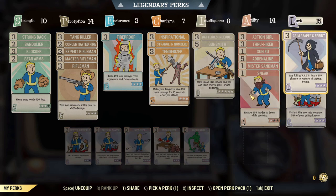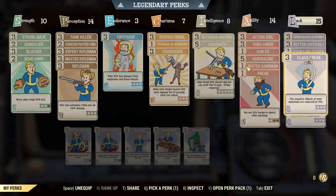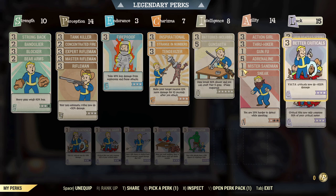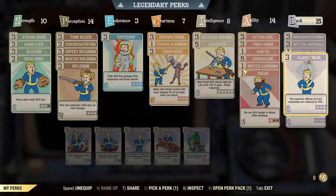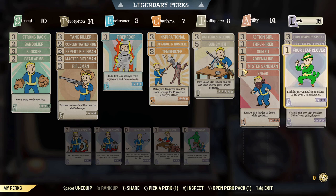In the last tree, Luck at 15, we have Grim Reaper's Sprint, Better Criticals, Four Leaf Clover, Class Freak, Starched Genes, and Critical Savvy. The reason we have both Critical Savvy and Better Criticals is because being full health you don't have that raw bloodied damage. We rely on our criticals doing even more, and Four Leaf Clover is there so we get extra criticals. You can replace that with one rank of Bloody Mess.